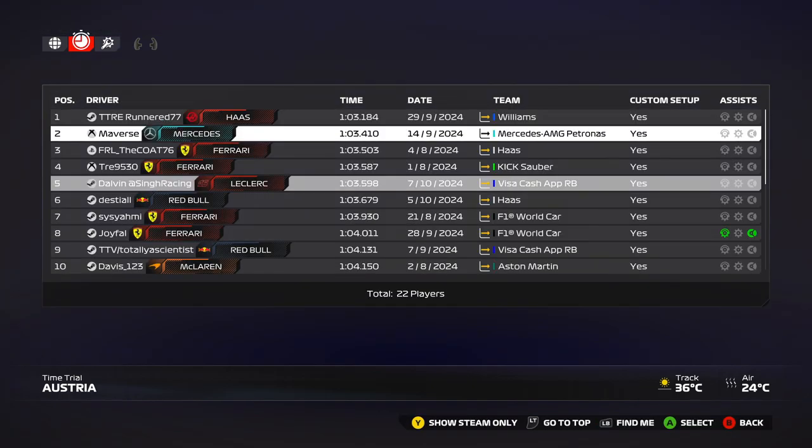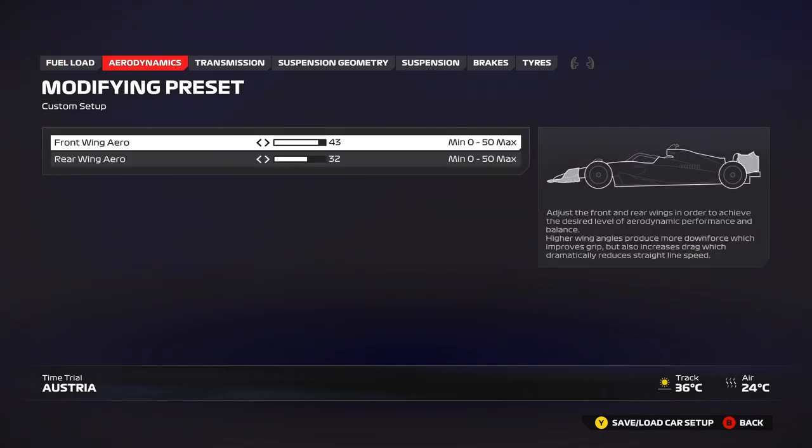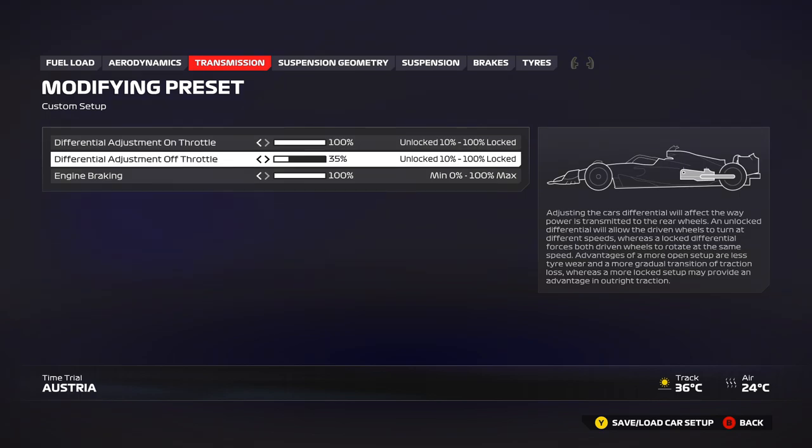Now let's go into the second setup by Mavis — it's way quicker, almost two tenths faster, because of so much more downforce in sectors 2 and 3. It's a mighty, very quick setup there, though you lose about two tenths in sector 1 which is just two straights, so you sacrifice a little top speed. You can lower the downforce by five clicks if needed. As a result of that extra front wing, increase your off-throttle to 30–35% to give stability in high speed, otherwise the car will over-rotate on exit.